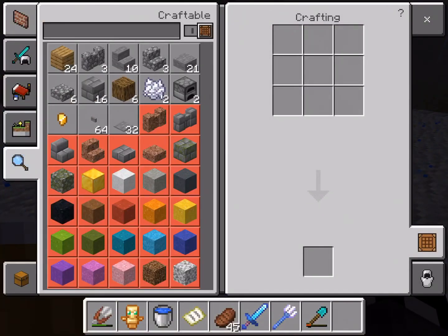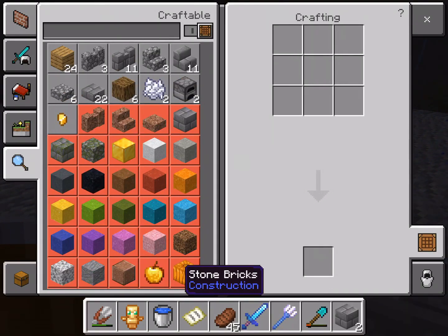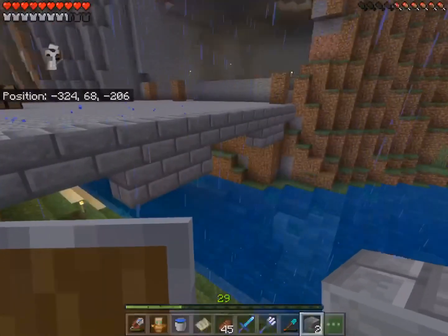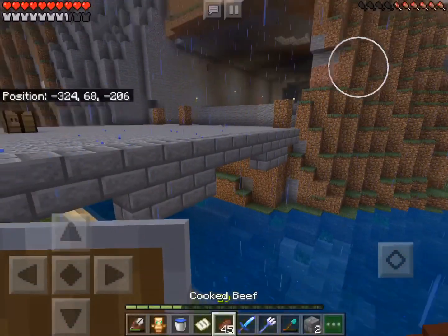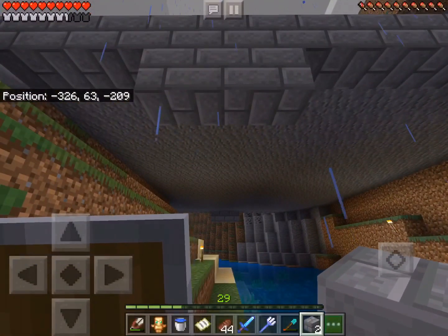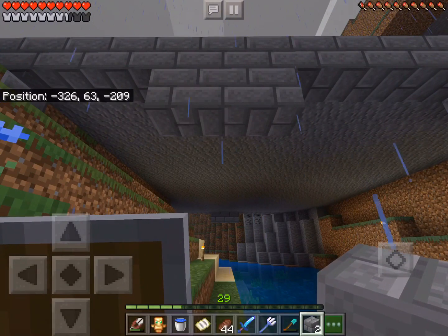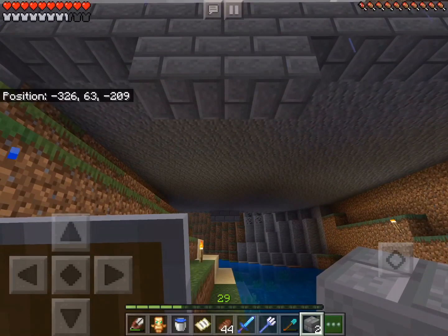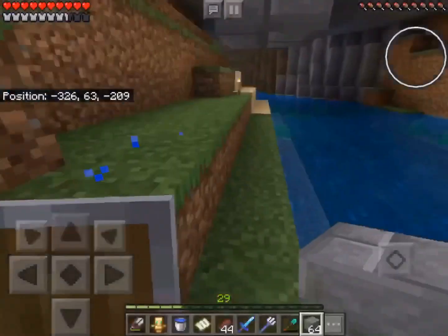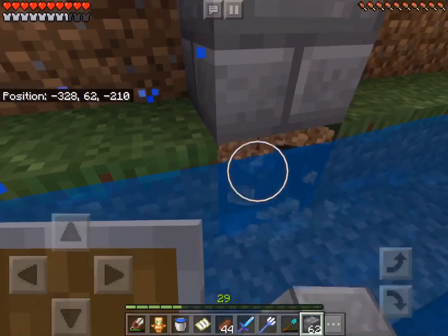Let's just start with stone. Make a lot of this — start with a stack or two, I guess. I could do some stairs. I think I have an idea to give it some more texture. I'll just start with this.